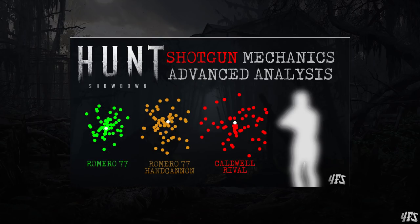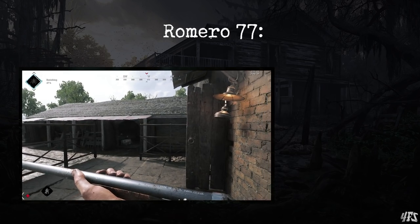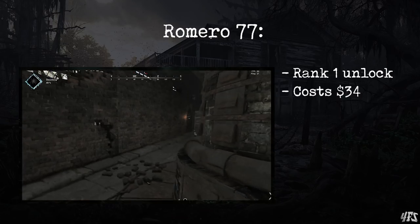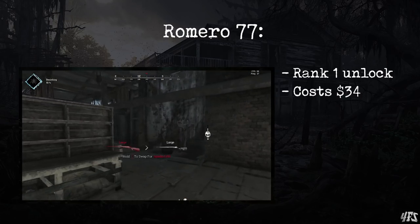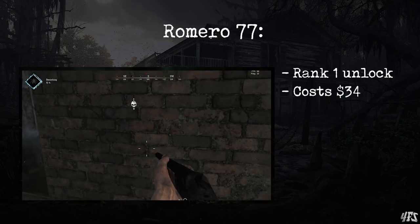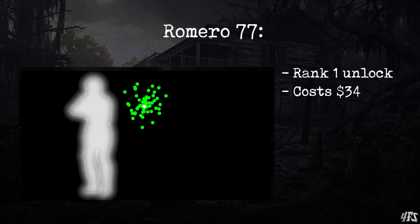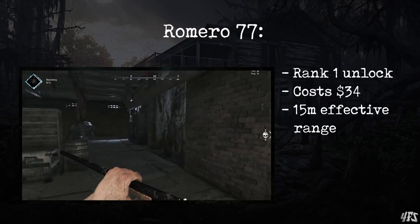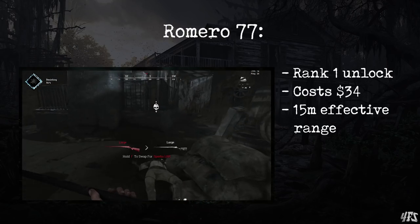Let's get started with the basic Romero 77. It is unlocked at rank 1 and costs 34 Hunt dollars. This gun is great — it has the highest damage and range of any shotgun, along with the tightest spread. This means that it can reliably one-shot hunters, when aimed properly, out to a range of 15 metres, which is the highest of any shotgun. It also has 12 reserve shots.